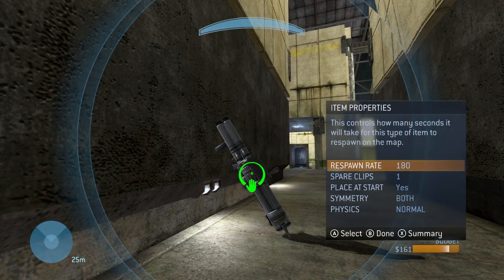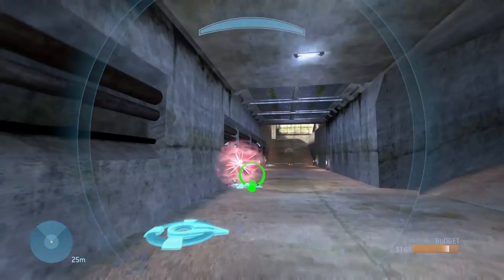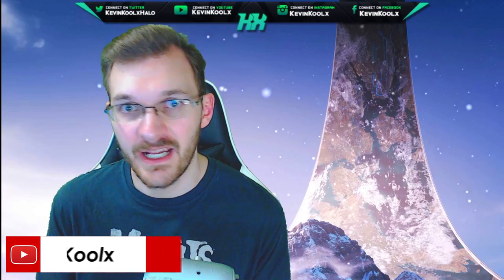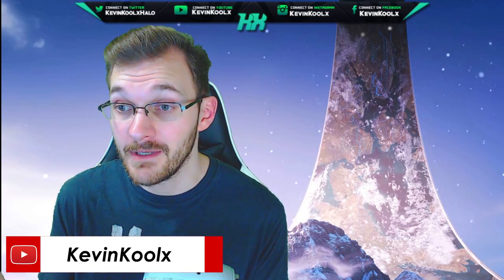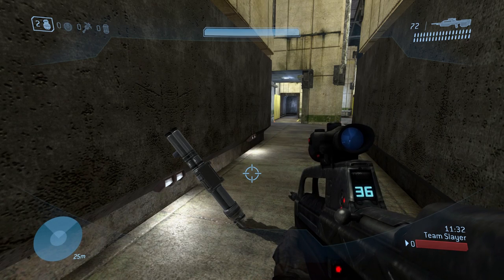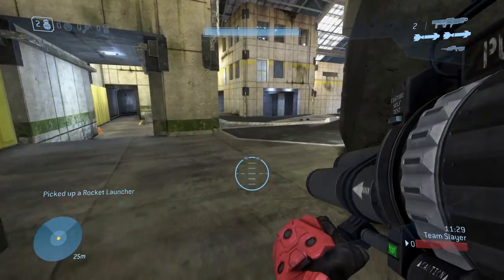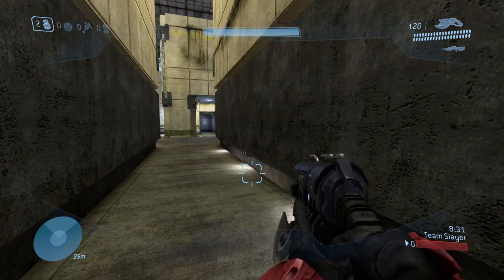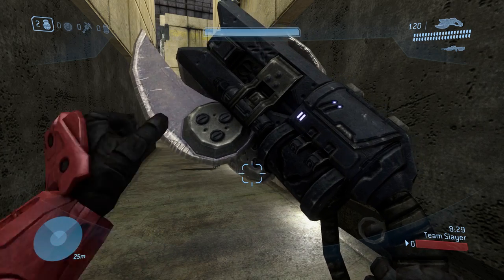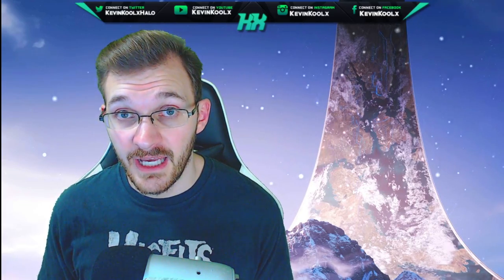The way weapon spawns work in Halo 3 is that they are dynamic spawns, meaning that depending on when a weapon gets picked up or agitated, that's when the spawn timer starts. It's not like Combat Evolved where you have a static spawn system where rockets spawn every two minutes at a fixed time. In this clip you can see me walking over to the rocket launcher — I pick it up, and then exactly three minutes later it drops again.